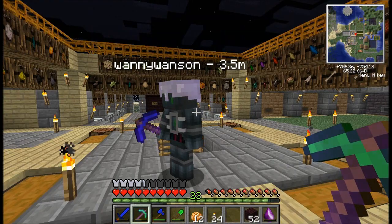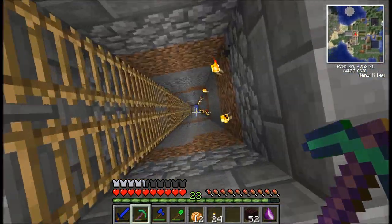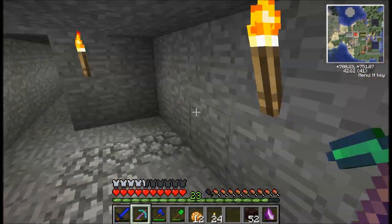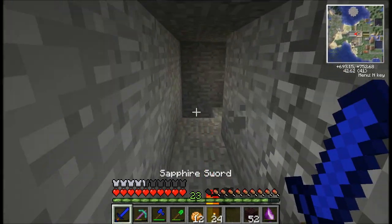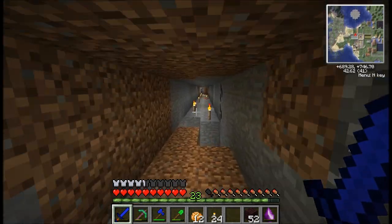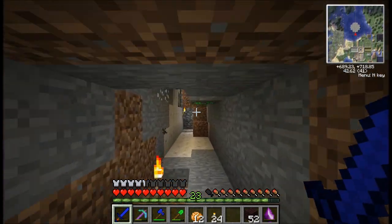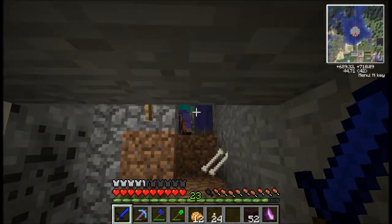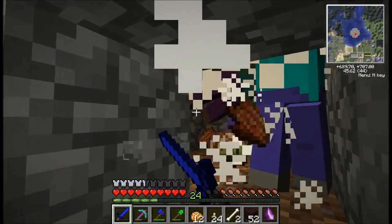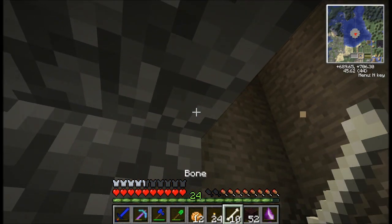Speaking of XP farms, we have actually got a very basic one. We've built a very basic mob spawner. We didn't put any vines in — we didn't think about that when we built it, as we were in a rush to get something up and running. We really needed it for bone meal to get the tree farm running. It just gathers evil zombies because they don't die from fall damage, and occasionally other mobs. They're all at the bottom of the mob farm right here.